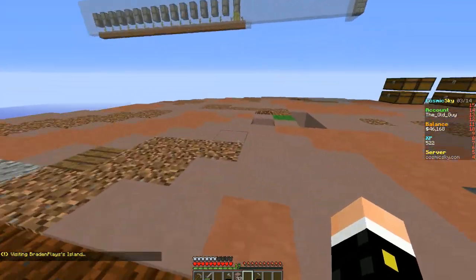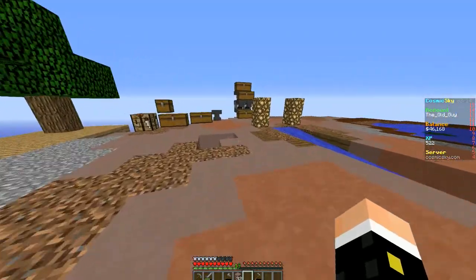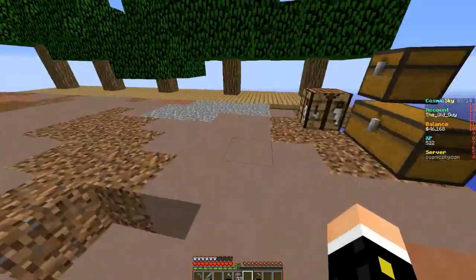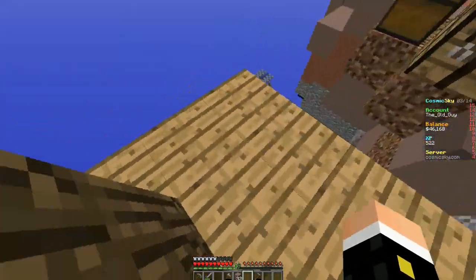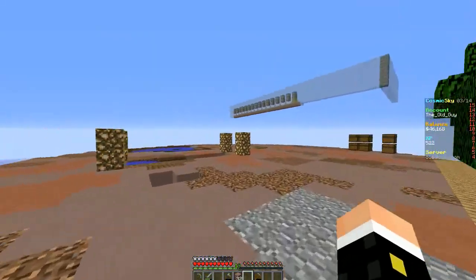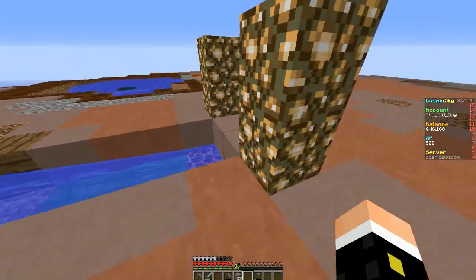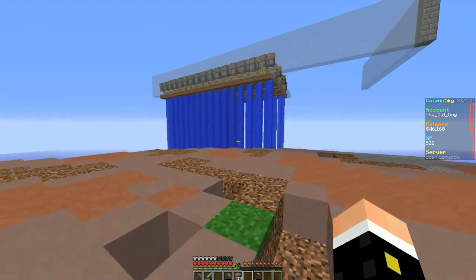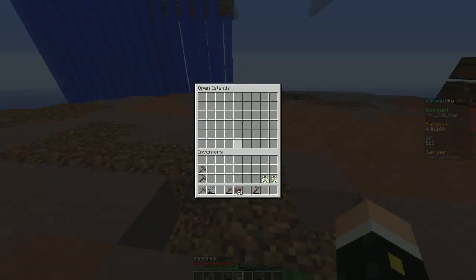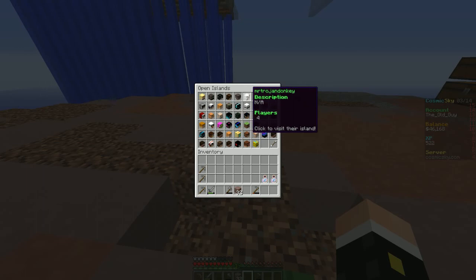I don't see it — he's got an anvil over here, but where's the enchantment table? I'm not going to run around his whole island to find it. He's got a big island, big watermelon and all, but no enchantment table visible. Let's find another one — I know we found one yesterday.